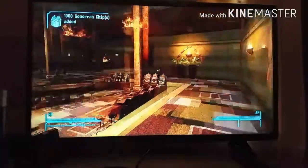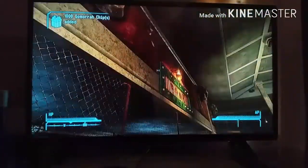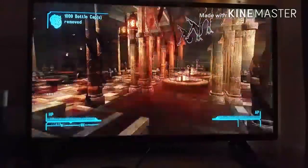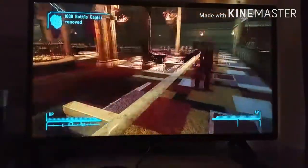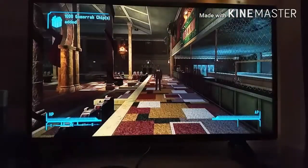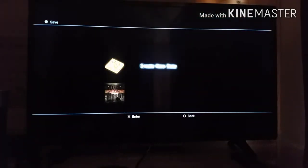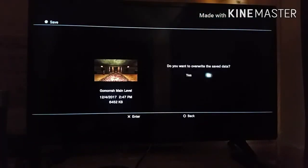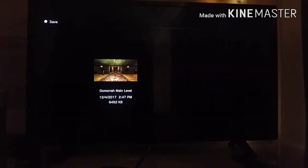So I got 35,000 chips from the Gomorrah. Once you've saved up that many chips, you want to first just save just in case, because I have had this happen where I will drop the chips and they will just glitch straight through the floor and then you just lost 35,000 caps. So go ahead and save your game.